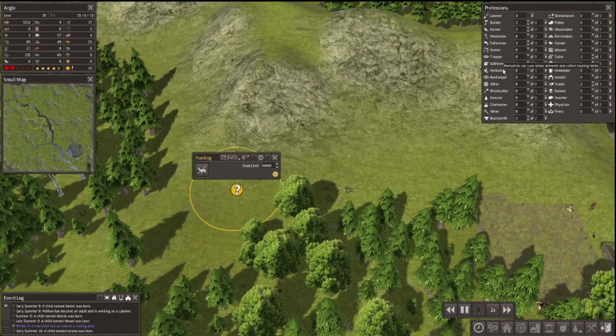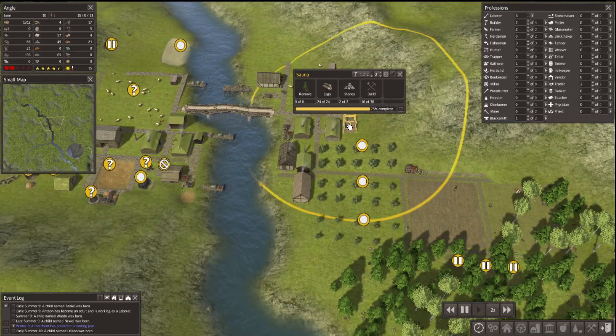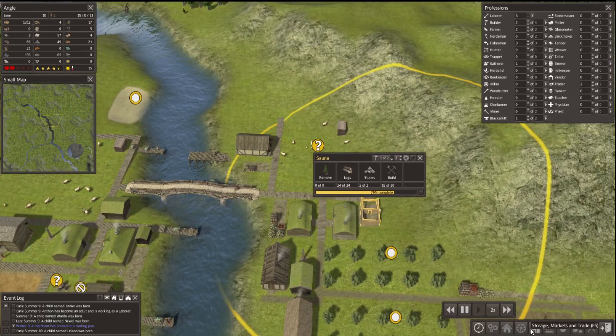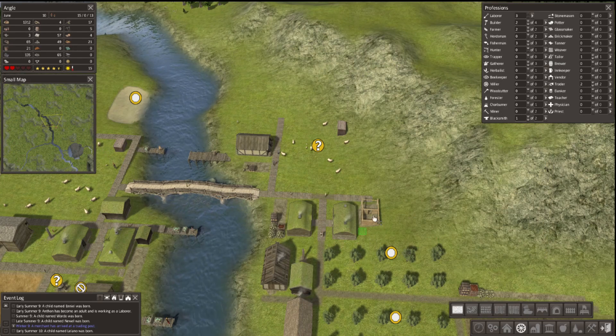Do I have a hunter going right now? I have zero hunters going. I'm going to remove that hunting spot anyway, which means I have builders doing other things. I have builders making us a sauna, which is nice and very useful. I wonder if I can, as one of my next goals, get myself already distracted - just the way I like it.